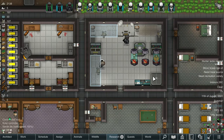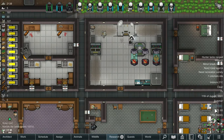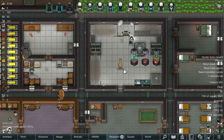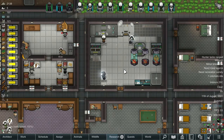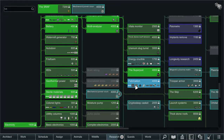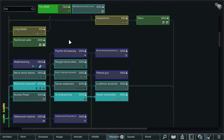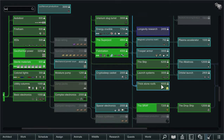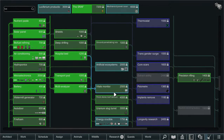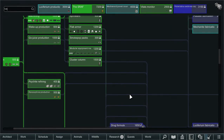Everything is now allowed again — not sure how that happened. Let's find our Luciferium. We'll go Luciferium into Sarth, into Mechanoid Power, get some Vital Monsters, get Drug Formula, Mechanoid Fabrication — and that will do us for the moment.